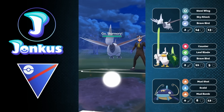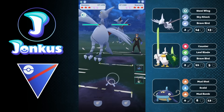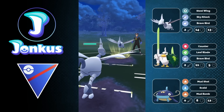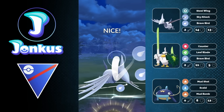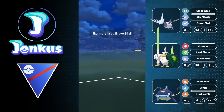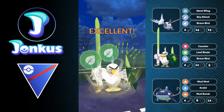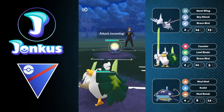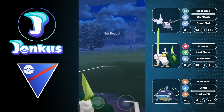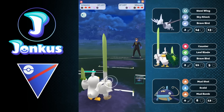Next opponent coming in — we're going to have the Skarmory lead again. This is not really the most ideal lead, but let's see what we can do. I'm honestly still not sure how I want to play this one. I go for the Brave Bird, going a little bit above 100 energy, which is not really ideal. They go for their own Brave Bird, I can let this move go through, and I swap out into my Sirfetch'd, but they decide to swap out into their own Wishcash. This is amazing, as our Leaf Blade is easily able to one-shot them! Even against most normal water types, because of the high attack stat of Sirfetch'd, the Leaf Blade is just doing so much damage — it is insane. Easy knockout.